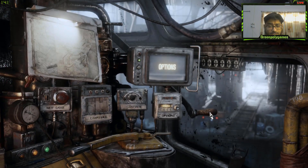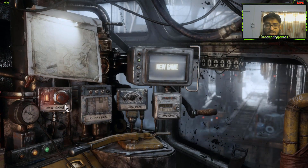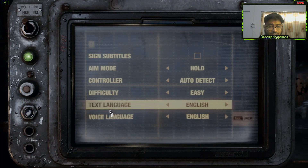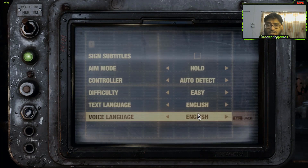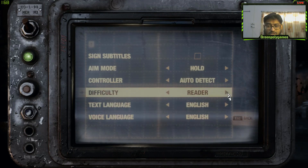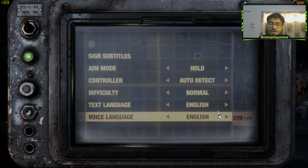Now I understand everything — Options, Continue, Chapter, New Game. It is clear how to navigate the game. Go to Options, and here is the language set to English. Difficulty — I'm going to select Normal.